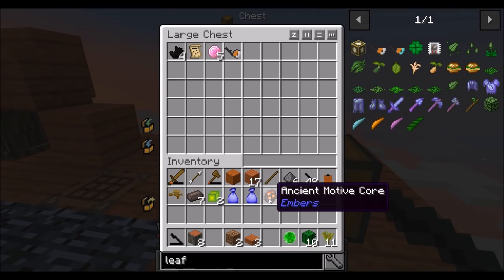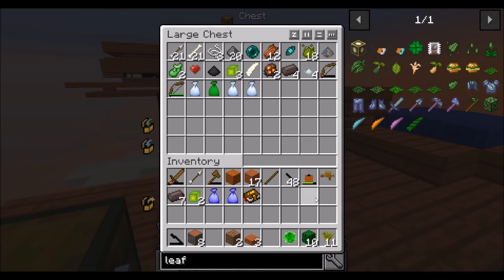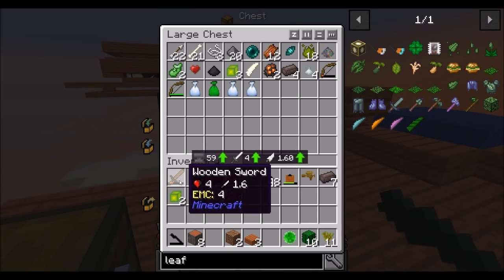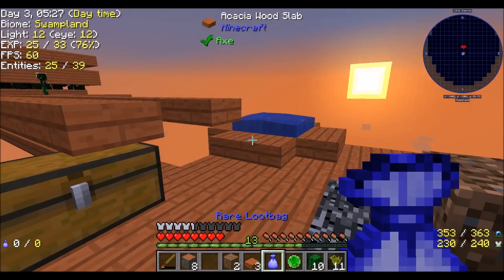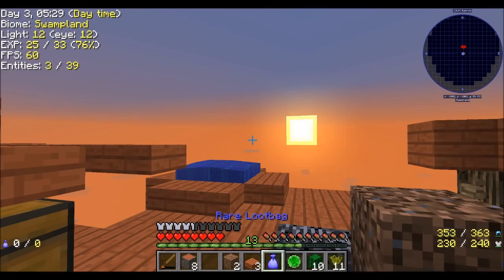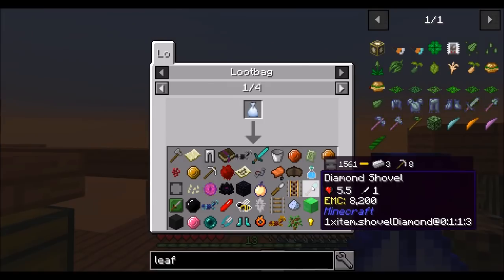I've been... actually, I haven't done anything between episodes, I'm not gonna lie. I literally just logged into the world. But let's take a look — we got some rare loot bags. What could be inside? We should open these up. Womp womp womp. I got a music disc and a rare mega loot case from Mega Loot — not familiar with this mod at all.